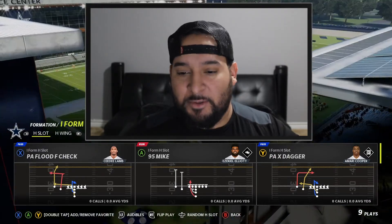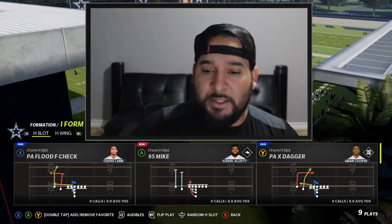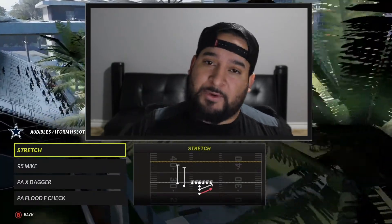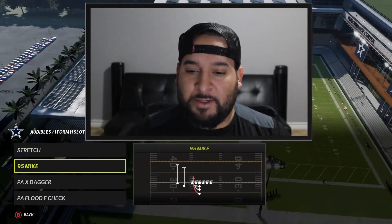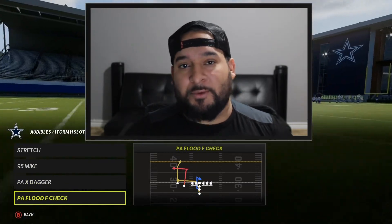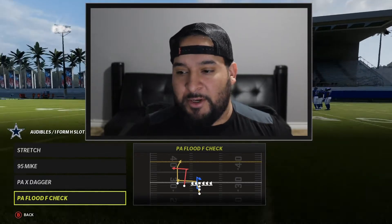For Dallas, we're going to be starting this off with the I-Form H-Close. This is a really, really good formation. Let's jump into our audibles real quick. These are the ones I run to make this scheme work: we got the stretch, the 95 mic, the PAX dagger, and the PA flood check. We're going to mostly be working with the PA flood check. The other ones are kind of check-down plays, but this is going to be the money play right here.